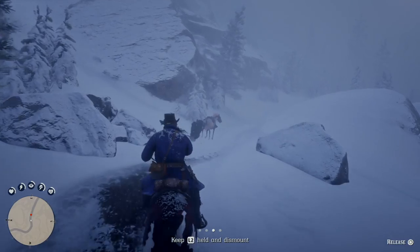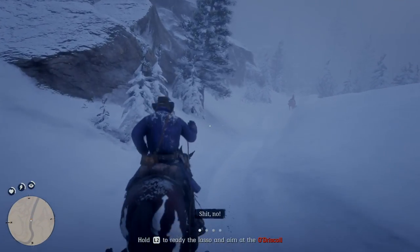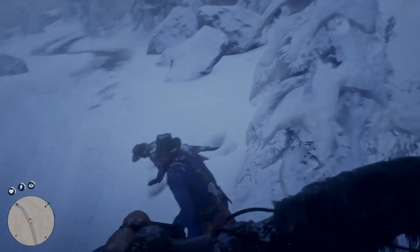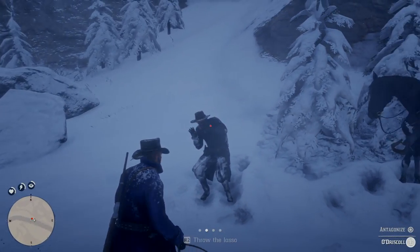It'll pretty much grab him and he'll fall off. Now you want to get off the horse by pressing triangle or Y. Oh no — I pressed X. Oh my God, I'm the worst cowboy. Don't worry though, you can lasso him again.